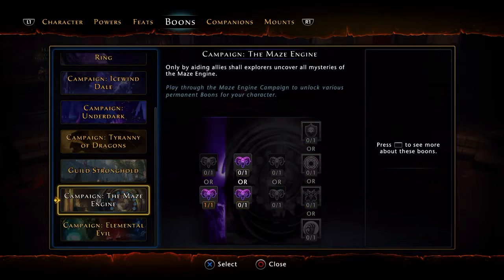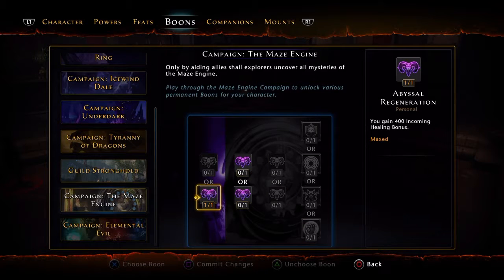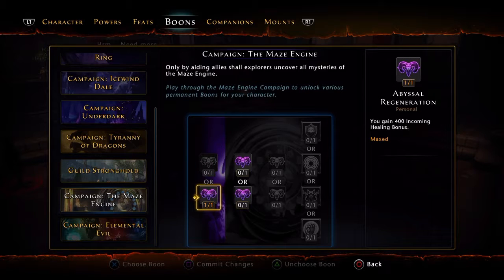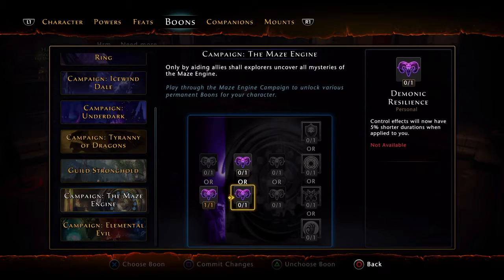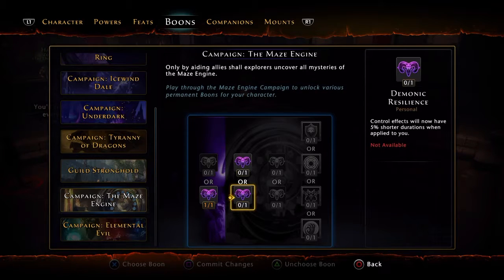Next is the Maze Engine. In the first tier it offers Abyssal Siphoning and Abyssal Regeneration. I go with the incoming healing bonus; I don't really go with lifesteal. In tier 2 it offers Demonic Influence and Demonic Resilience. Demonic Influence gives 400 combat advantage, while Demonic Resilience makes control effects have 5% shorter durations when applied to you.